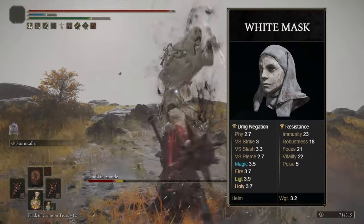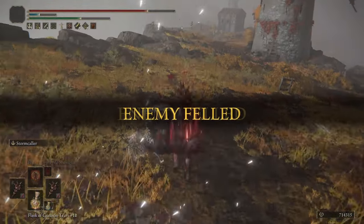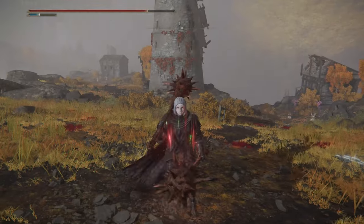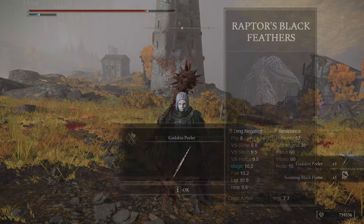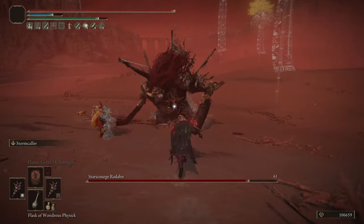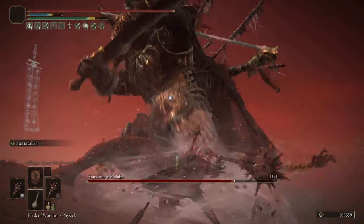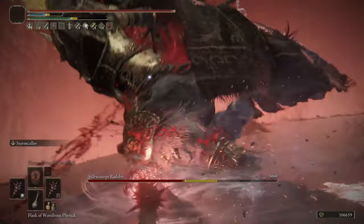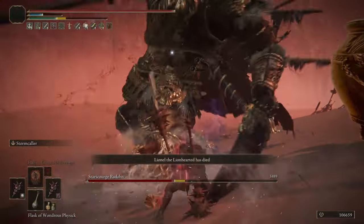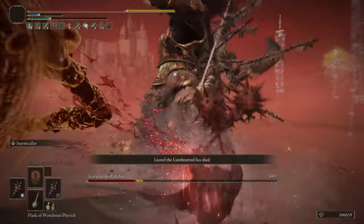Lastly, the only armor you'll need for this build is the White Mask for even more damage increase. If you are early game and can't wear heavy armor yet due to dual wielding and low endurance, then I recommend using the Raptor's Black Feathers for some extra jump attack damage, which also procs successive attacks rather quickly. I won't be covering vigor, endurance, and mind as it is your preference, but for context I am at level 300 with vigor at 60, endurance at 40, and mind at 20.